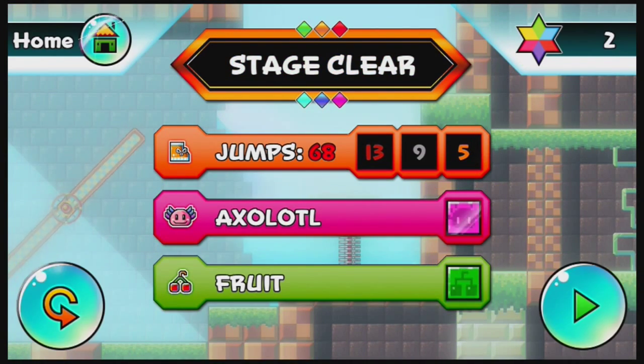Once you clear a stage, it tells you many different things such as the jumps, the axolotls, and the fruits. You can get dream stars — we got two dream stars. In every single stage you can get a total of up to five dream stars. If you complete the stage in a certain number of jumps or less, you get a dream star. For example, if you complete it in 13 jumps or less you get one, nine or less you get another one, five or less you get a third one. Also, if you obtain the axolotl you get another dream star, and if you 100% the fruit in that stage you get another one.